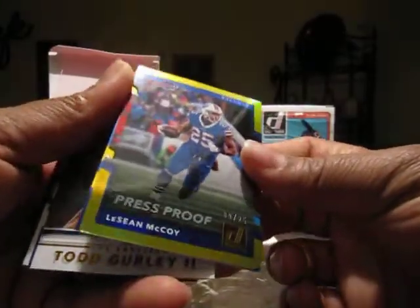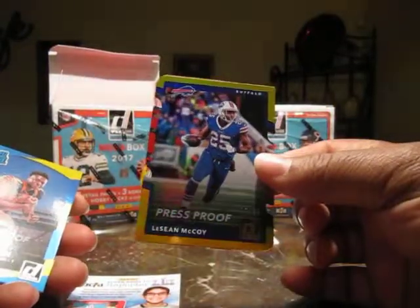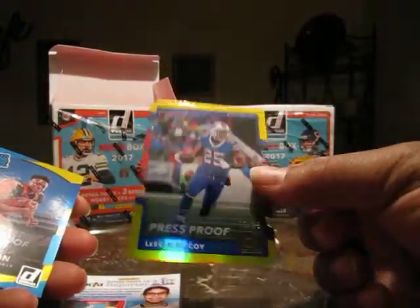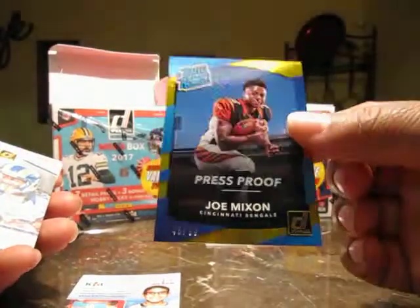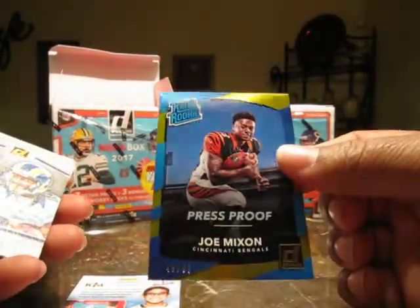There is a gold press proof of LeSean McCoy — that's pretty cool, number 9 of 25, that's nice. And a rookie of Joe Mixon, 48 of 50 — gold press proof as well. That's pretty neat. Todd Gurley and Bryan Hill.